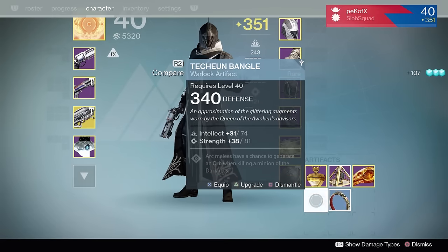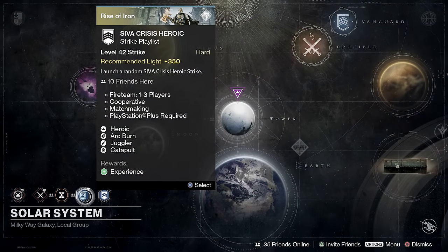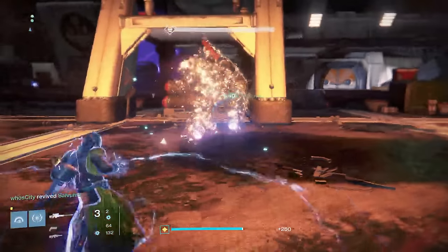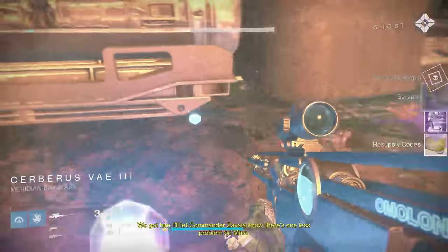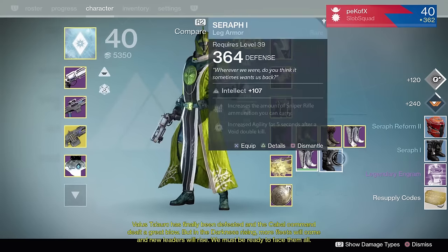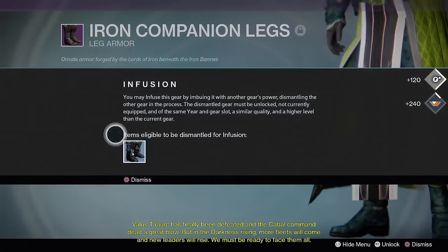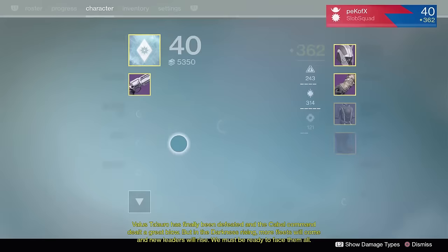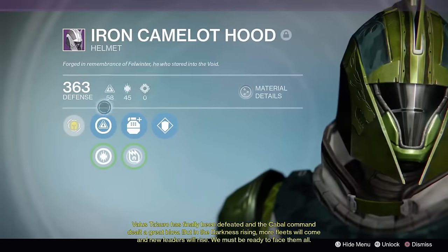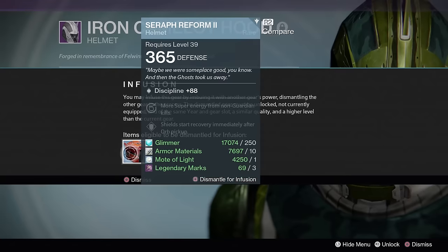In my opinion, the best way to get engrams, faction rep, and Vanguard rep is to live in the SIVA Crisis heroic strikes. Yesterday, for about 8 hours, I was doing strikes and managed to go from around 351 light to 365 light before I went to bed. If you grind these strikes long enough, you will definitely see the increase to your light and you will start to see what I call the snowball effect — once you get your light really high, when you switch characters and move your weapons, ghosts, and artifact around, your characters will build up light very quickly. And once your light level is up, the strikes become so much easier — you'll go from 20 to 30 minutes on a strike down to 15 minutes tops.